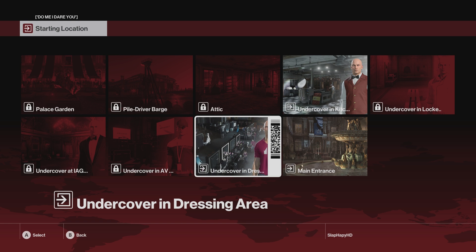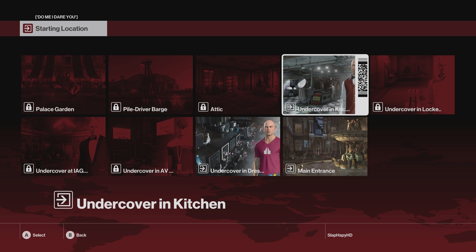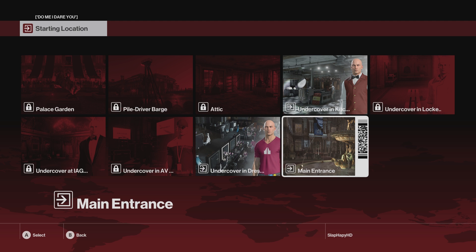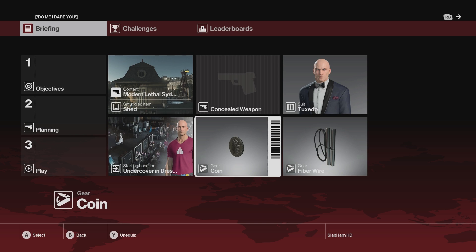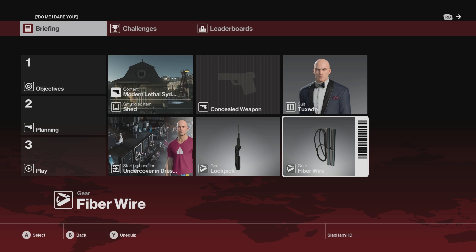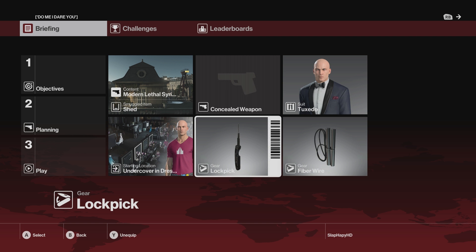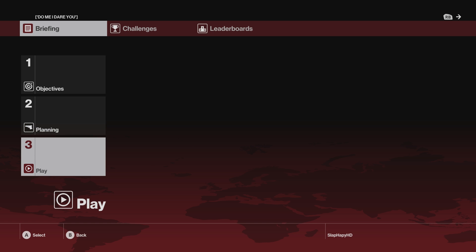We have the main entrance, the undercover kitchen, and the undercover dress area. The last one we had done was going undercover through the kitchen. When I was going through all of my fails I had gone through the main entrance, so that's something I don't really want to try again. Let's go through the dressing area. Let's do the lockpicks because those are something I may need depending on where the objectives are. Let's go ahead and continue.